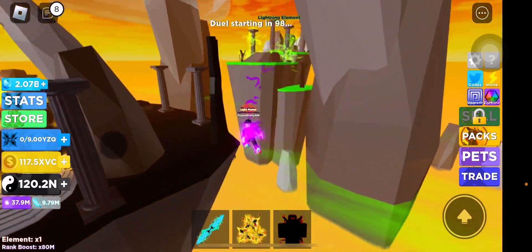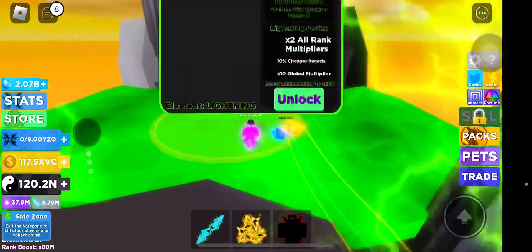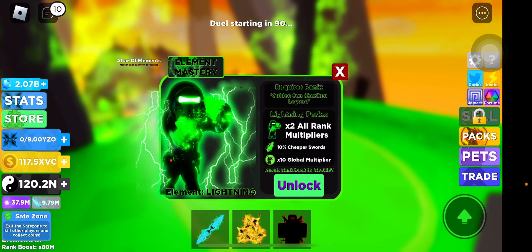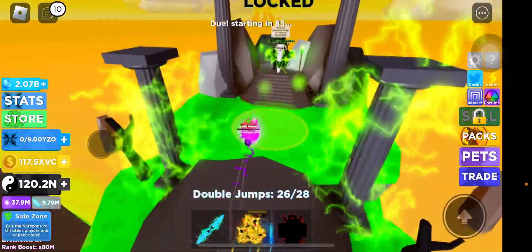Over on the left side, we have the lightning elements. If my joystick will just cooperate — there you go. The lightning element — which is not earth element, but lightning — has times two all rank multiplier, 10 times cheaper swords, and 10 times global ranks.